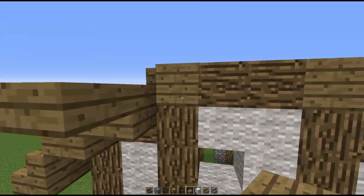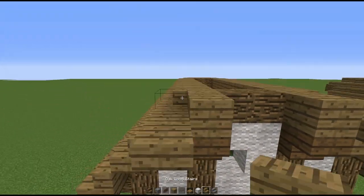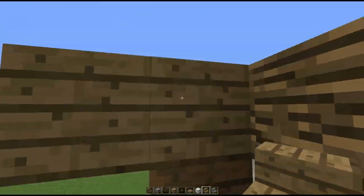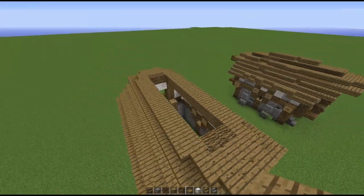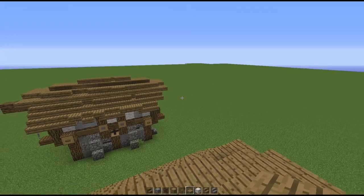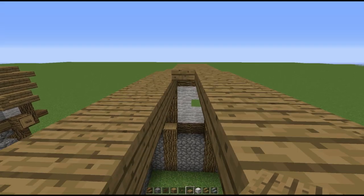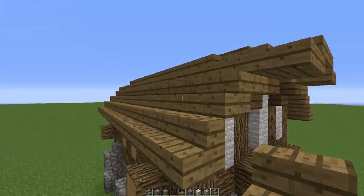Now finish off this side: do the same as the other side — planks, then stairs, upside-down stairs in between, and two wooden slabs. Then create a row of slabs in between to complete the roof structure.